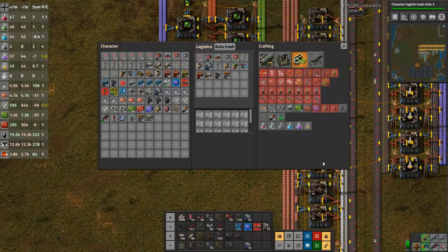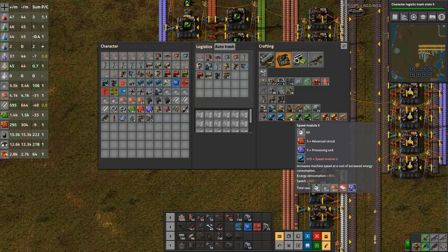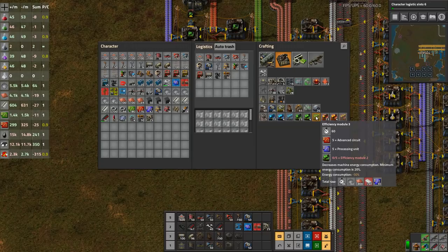We've had access for quite some time to speed module 3s and productivity modules along with efficiency modules. The efficiency module 3 is great for removing energy consumption, but as we've seen between our solar, our steam power, our original steam power backup, and now our nuclear power, power is really not an issue for us. Efficiency modules reduce the amount of energy consumed by assemblers, chemical plants, miners, everything. If you put efficiency modules in there it'll reduce power consumption, which reduces the pollution output of that machine. It's an all-round win - great for a death world - but we've got plenty of power so we're going to ignore those.